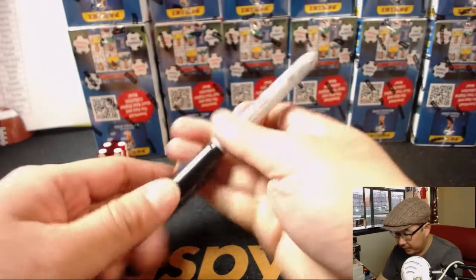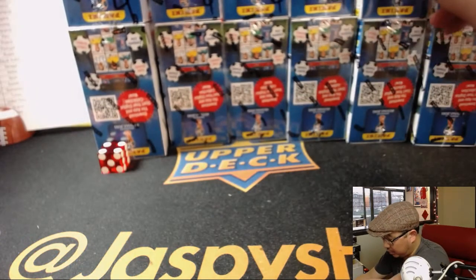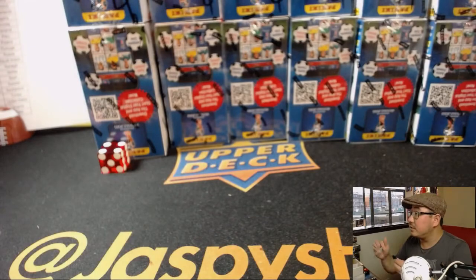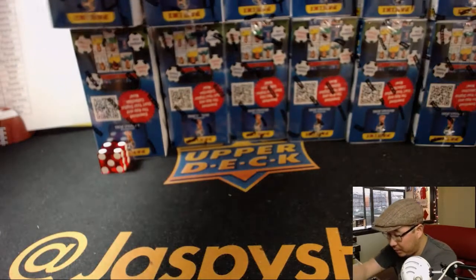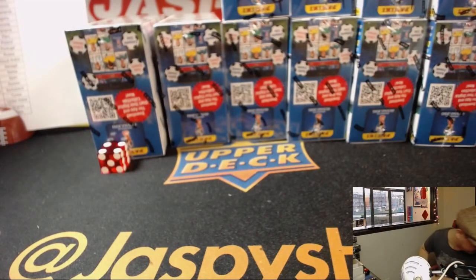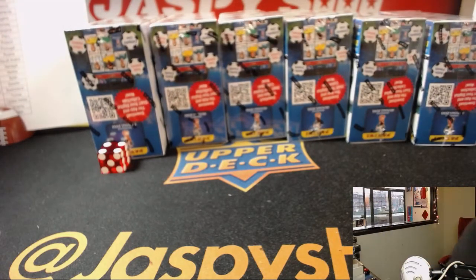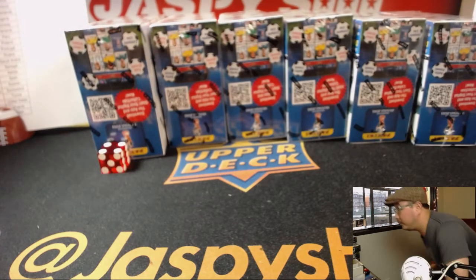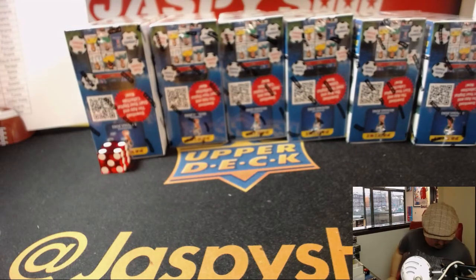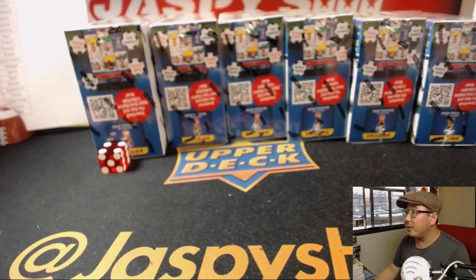We're going to be doing the bottom row. The top row will be reserved for break number four, which is already in the store. I'll mark those boxes with a Sharpie so you know they're from the same case. Let's move all these over here. I think we're ready now. Here we go.